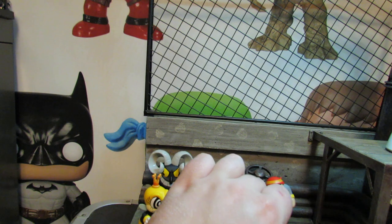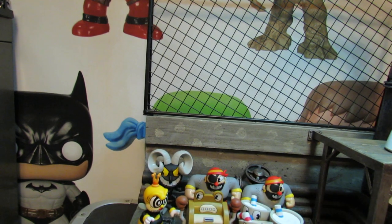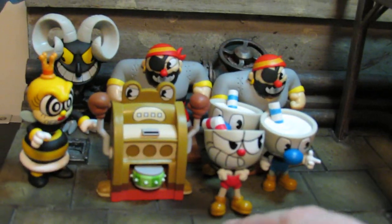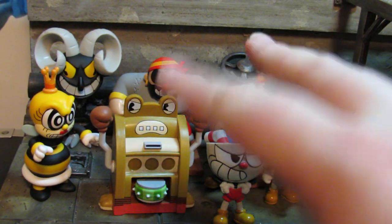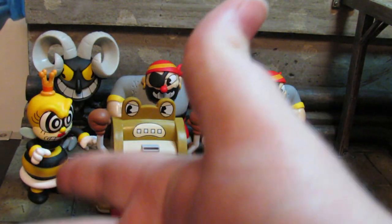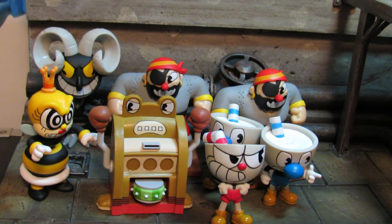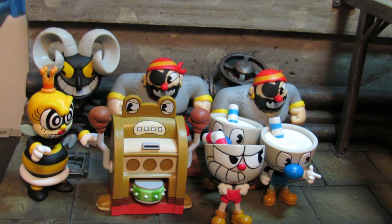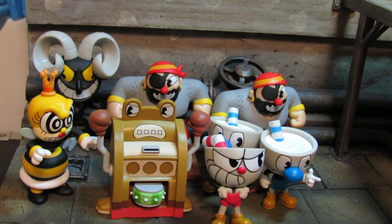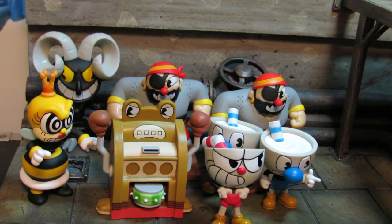Let's get them all in here where you can see them. There we go — we got 1 Cuphead, 2 Mugman, 2 of the blue dough guy that looks like Bluto from Popeye, the slot machine, the Devil, and whatever the Bee is. I feel really bad for not knowing the names, but what can you do? Anyways, that's gonna be it for this video. If you have any questions, comments, or concerns, leave them in the comments below, and I'll see you guys in the next video!